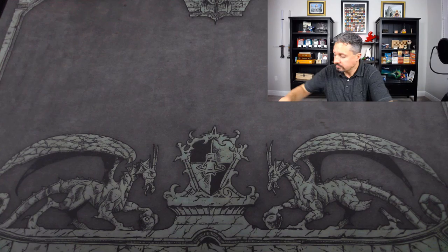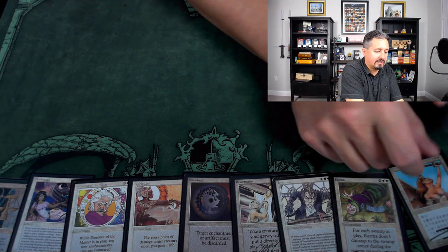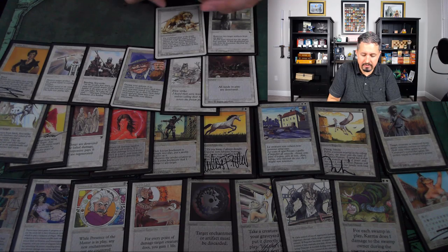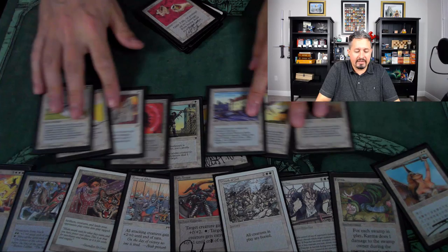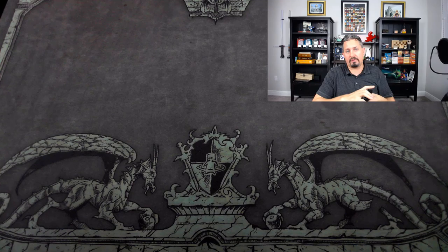Now the white. There's a Balance, Shahrazad, love that Serra Angel, there's the Moat — I don't remember seeing it, not sure who got it — Personal Incarnation, Kismet, and Wrath of God. Lots of good white cards. You try to get a good balance of creatures, enchantments, and spells, and you have to have removal — artifact removal, enchantment removal. Your cube has to have threats and balances for those threats, and enough creatures so that any color gives good creature balance.